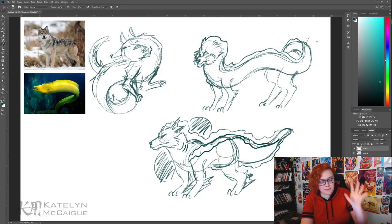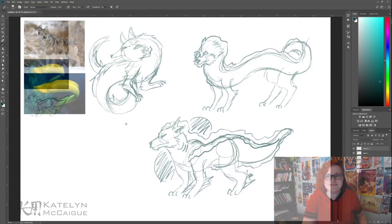So what I'm going to do is jump in and put this guy in more of a dynamic pose and add all the little details that I want. Then we'll go in and do a line art and color, and then we will be done.